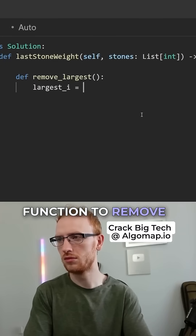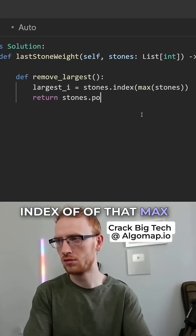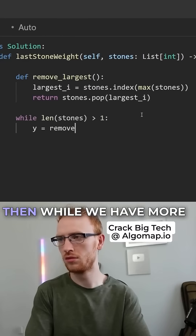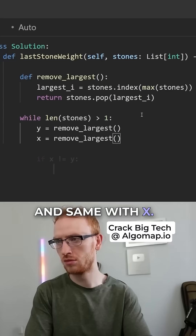We'll make a helper function to remove the largest stone — that's going to be getting the largest index of that max stone and just popping it off. Then while we have more than one stone, we'll get y as the largest and remove it, and same with x.